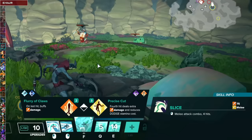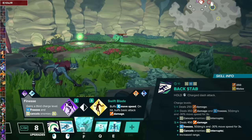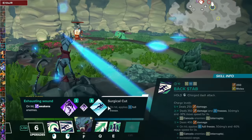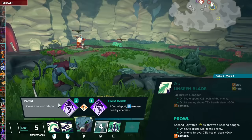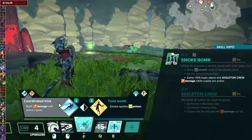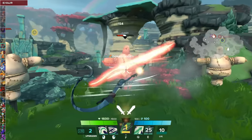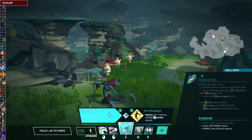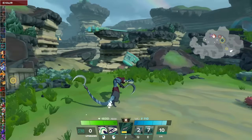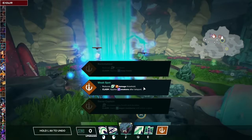For Kajir's Slice, go with Precise Cut and then Organ Pierce. For Backstab, go with Finesse and then Surgical Cut to keep him in place. For the Unseen Blade, Trick up the Sleeve and then Prowl. For the Smoke Bomb, Coordinated Trick and Swift Crew — a nice speed boost. For the Focus, take Endurance first and then Easy Strider. Easy Strider works very well with Endurance because it allows Kajir to sprint for a long time. For the Clash talent, Weak Spot.